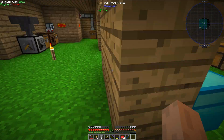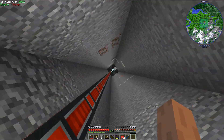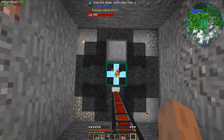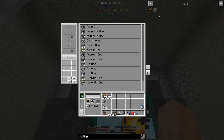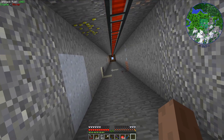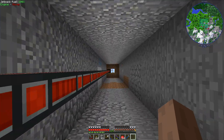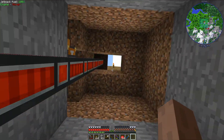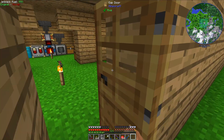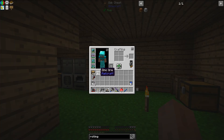The next thing I want to do is grab some zinc ore. I have some zinc ore that I made with my void ore miner, so let's grab that — I'll need it for the powered rolling machine. I'm not sure if, with this mod pack and how I've added Railcraft, zinc will actually spawn in the overworld. I haven't seen any yet, but it could still be out there somewhere.